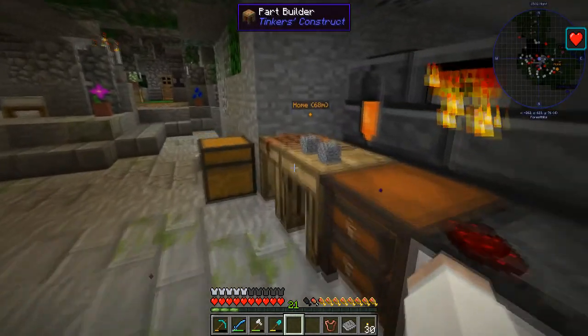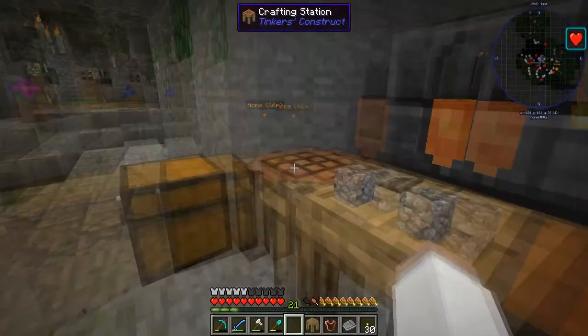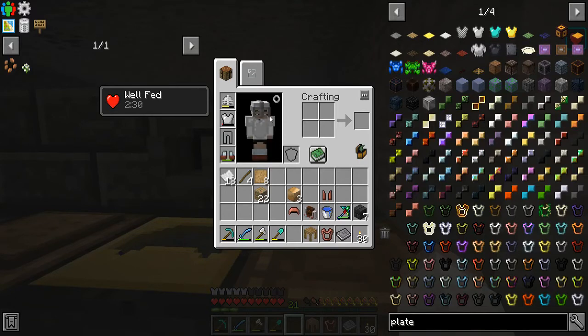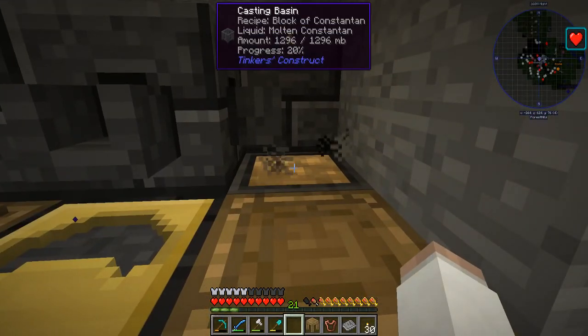We're making a whole ton of cool stuff now because I just figured out you can make armor in this. That's a little buggy, but I found out you can make armor in this, so that's pretty cool. Right now I'm just making a couple blocks of this stuff so I can make the armor forge. We're gonna make a whole set hopefully, because we know my armor is not doing too well. This stuff is like really good.